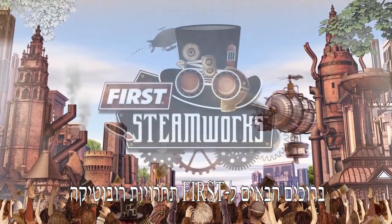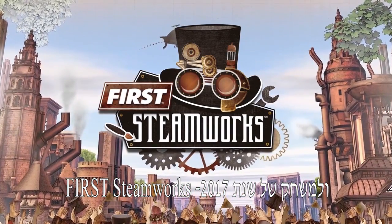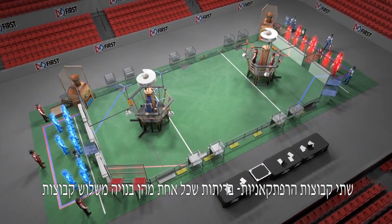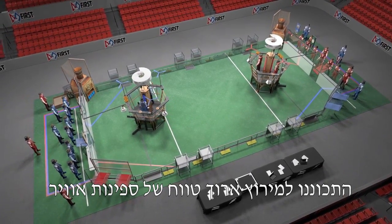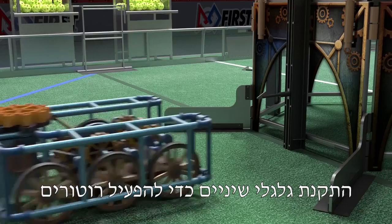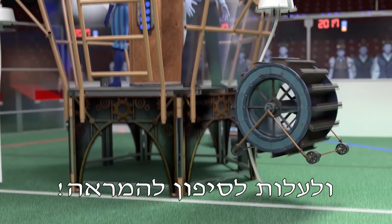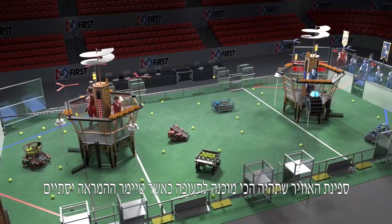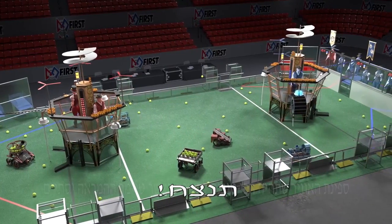Welcome to the FIRST Robotics Competition and the 2017 game FIRST STEAMWORKS! Two adventurer clubs, alliances of three teams each, prepare for a long-distance airship race by collecting fuel to build steam pressure, installing gears to engage rotors and climbing aboard for lift-off. The airship best prepared for flight when the launch timer reaches zero wins!